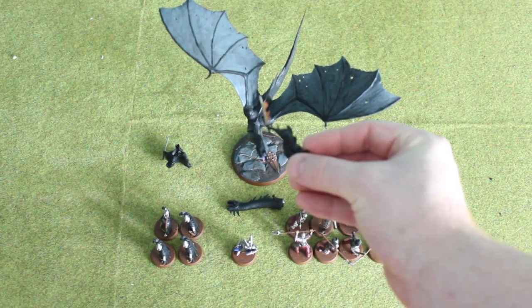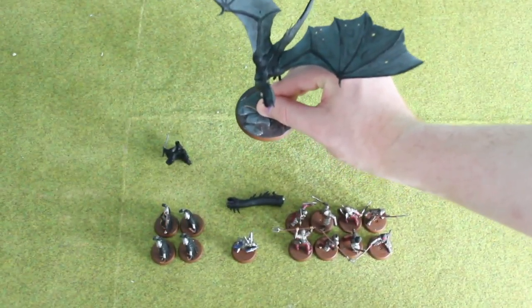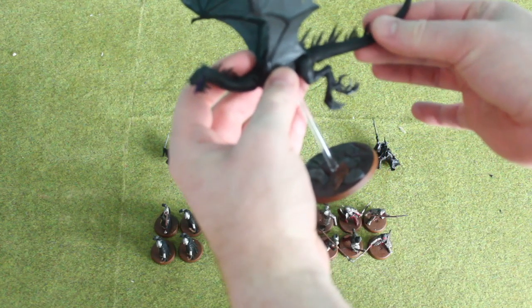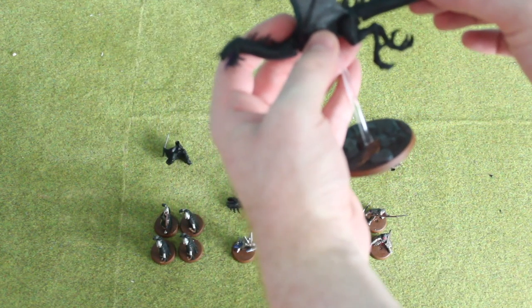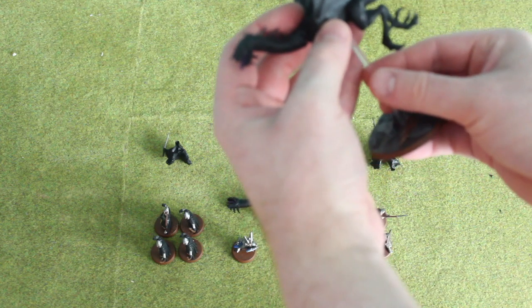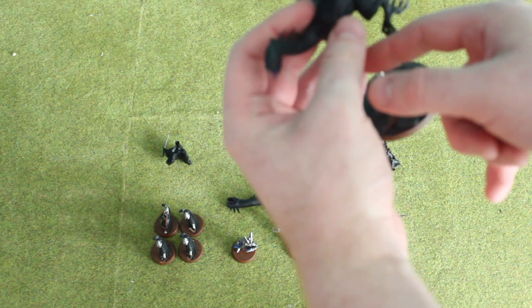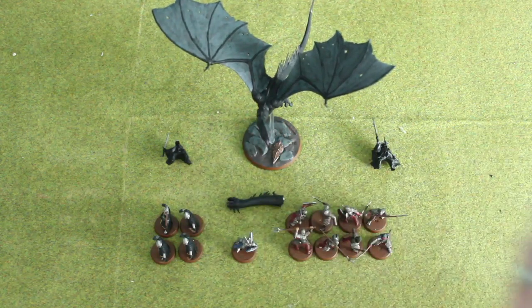As you can see, his flaming sword is flaming — you can see that quite well there. Let's hope the Felbeast doesn't fall off. He's going to fall off. I haven't glued him to the base — he is completely magnetised. Magnet in the base, magnet in the neck, magnet in the wings. I need to get more magnets so I can magnet him to the base as well, because otherwise he keeps falling off.